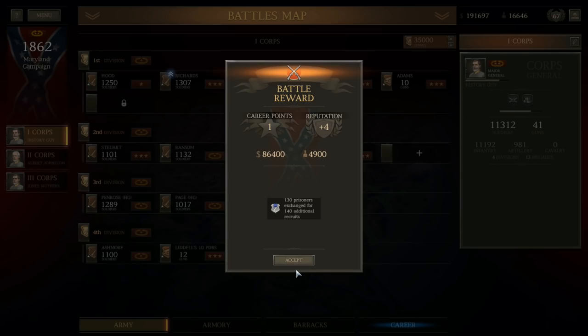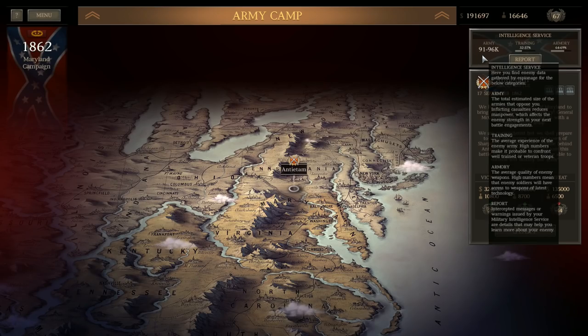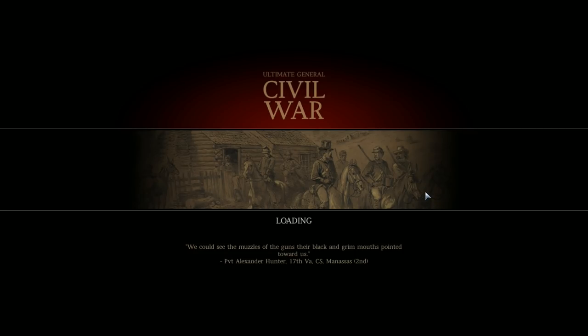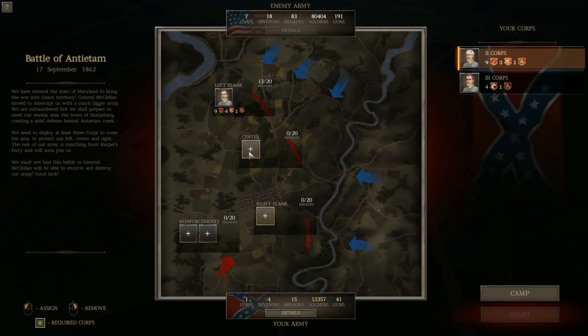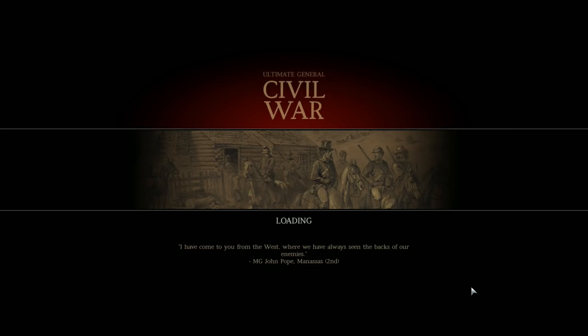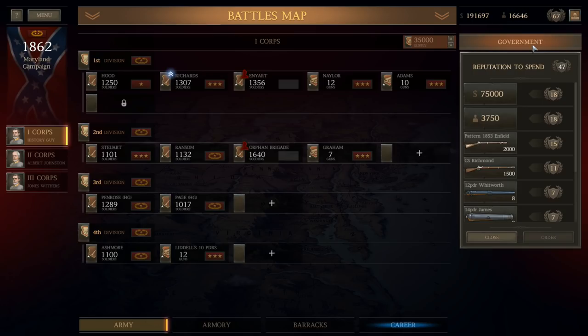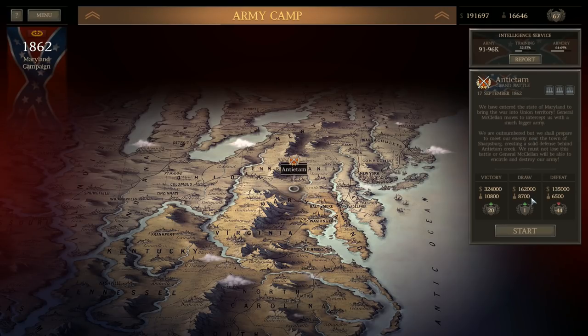Now it's time to see what Antietam is going to look like. He's going to have 91,000 to 96,000, and his army is at 80,000. All I've got right now is 34,000, with another 16,000 available — at best I can field 50,000 men against his 80,000. This may be a situation where it's not worth trying to win the battle. Maybe I can fight for a draw, but the casualties are going to be so severe. I lose 44 points for a defeat. That will be in the next video, probably this weekend.